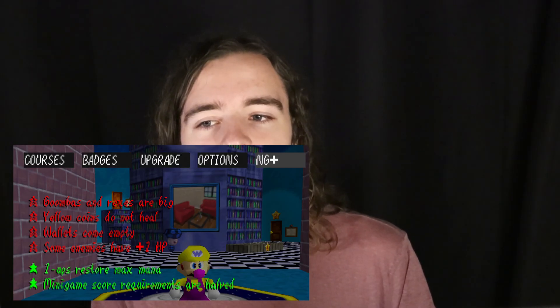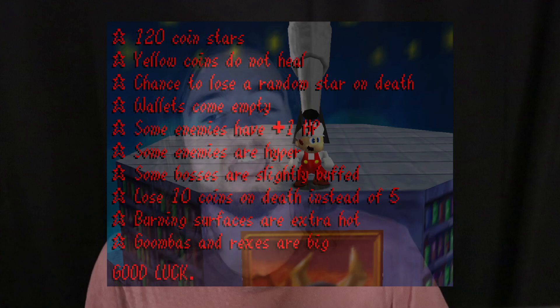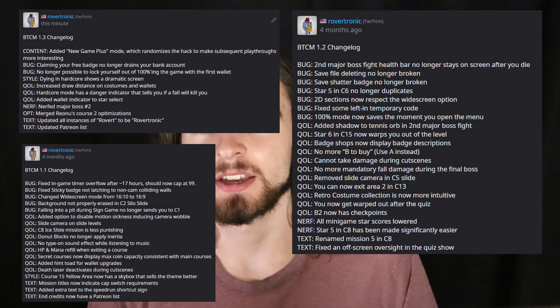One last important thing to shake things up is the addition of rules. Every seed of New Game Plus has two positive rules and four negative rules. The positive rules remove some of the tedium of the hack, and the negative rules make the hack more challenging. If you want the ultimate challenge, you can play on Seed 255, which will enable all ten negative rules and no positive rules. Only go for Seed 255 if you're ready for an ultimate challenge. Alongside New Game Plus, I have addressed several problems and complaints people have had with the hack, so it should be an all-around better experience.